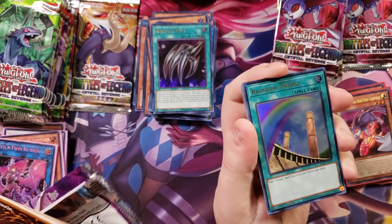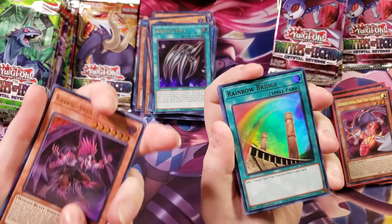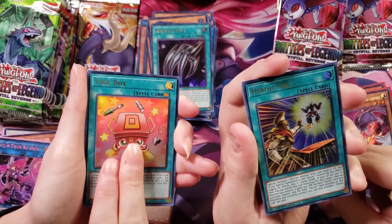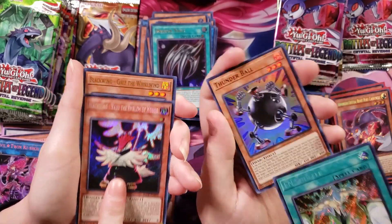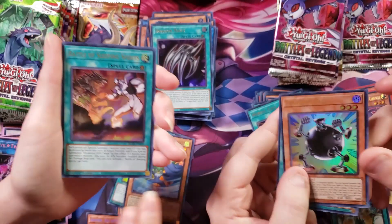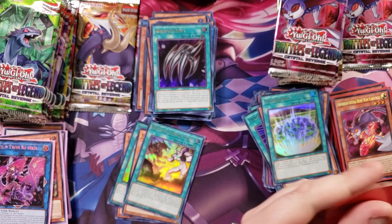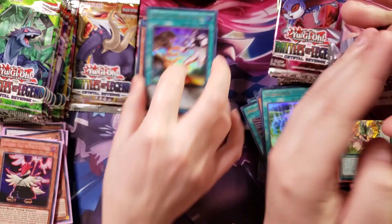That's what I miss about the old sets like Mystic Fighter where all of them were hollowed — you got supers and secrets and stuff. Samoon. Toolbox — that's the first one I got. I got an Ian Shuffle! Another Ian Shuffle! Thunderball. Buzz Buzz. I love Thunderball.